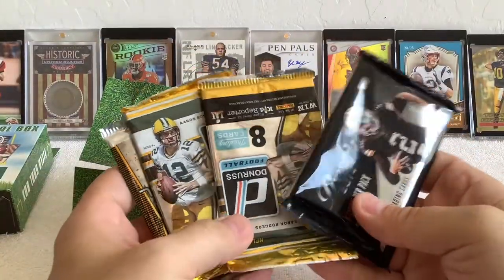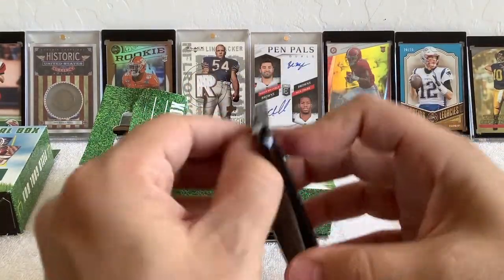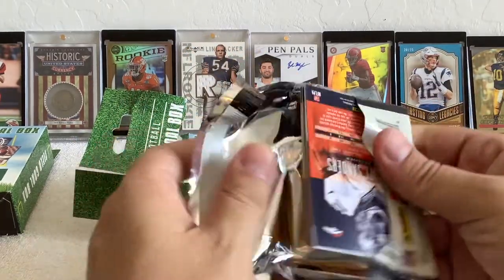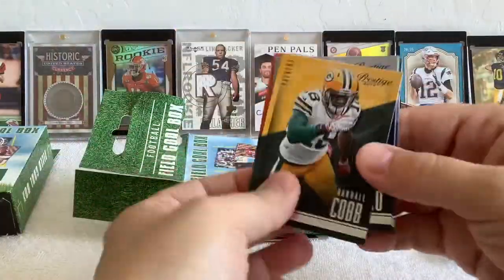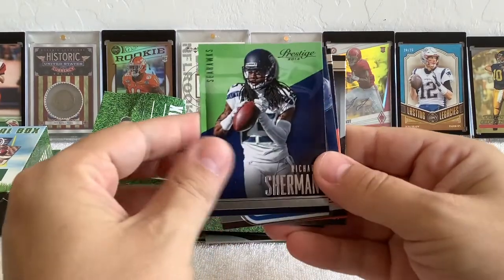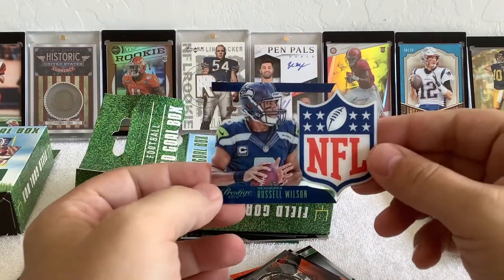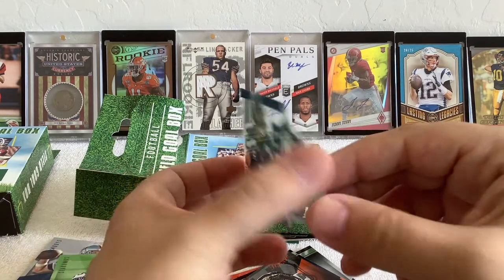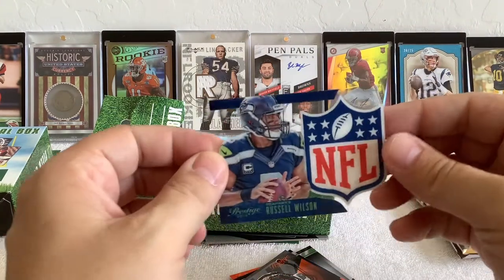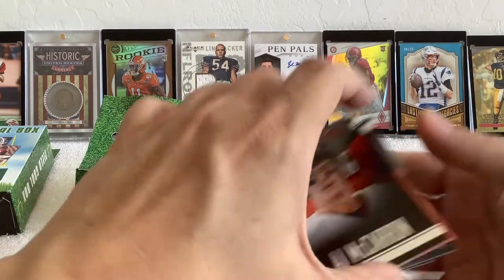Box three — same 2014 Prestige, couple of Donruss, and the Leaf, same stuff. 2014 Prestige: Randall Cobb, Tony Romo — same cards we got in the other pack. Richard Sherman, and oh look at this — Russell Wilson with a shield on it. That's a pretty cool-looking card, kind of a common insert but it looks sharp.